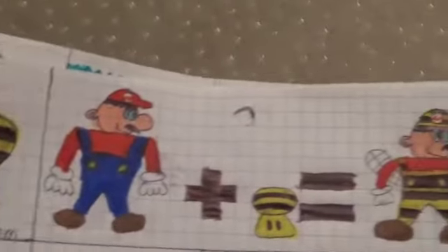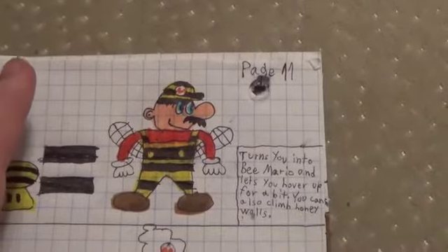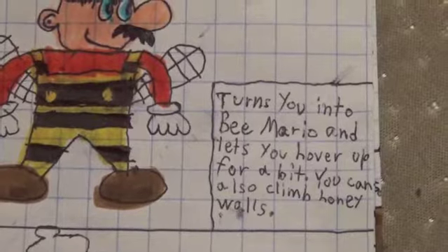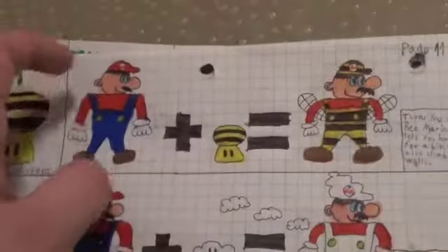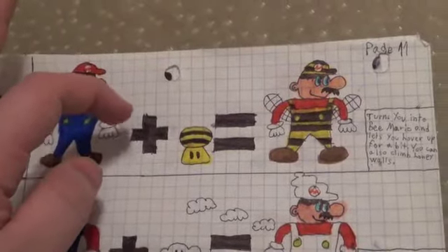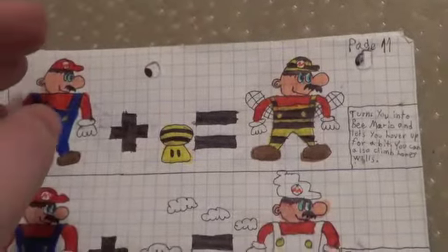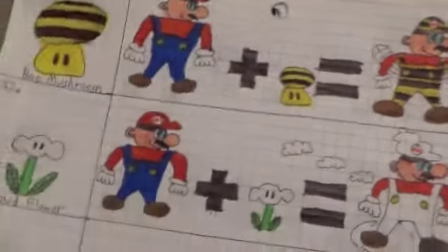Bee Mushroom. Turns you into Bee Mario and lets you hover up for a bit. You can also climb honey walls. I think this is the very first time I actually drew Super Mario instead of Little Mario, because if you remember from part one — you're always Super Mario in Mario Galaxy, it doesn't matter if you have low health or anything.